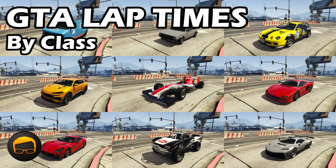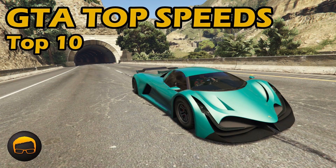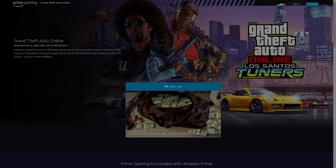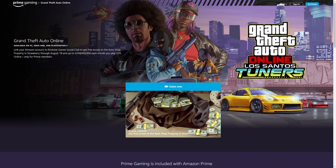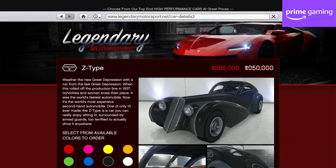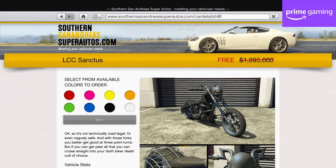You can find out the lap times, top speeds, and tiers of all the vehicles mentioned here by checking out the playlist and video links in the description and pinned comment. For Amazon Prime Gaming members who've linked their Rockstar Social Club accounts, you'll continue to get 70% off the Bezra and Zed type, plus 100% off the Sanctus, just like last week.